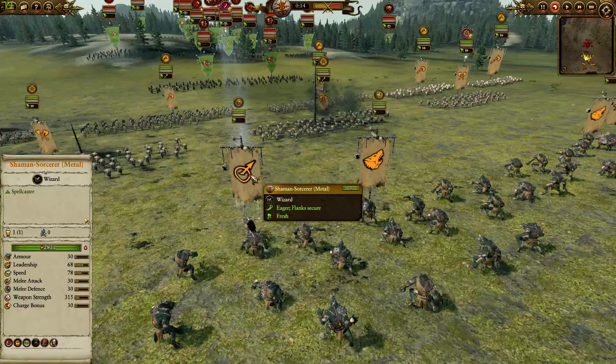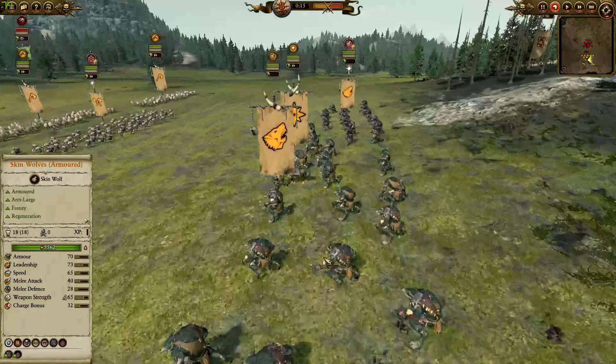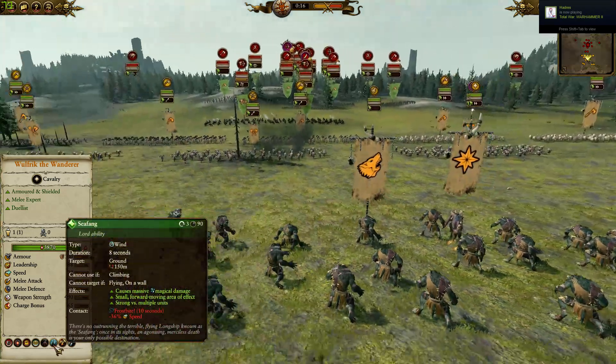We also got the Shaman Sorcerer of Metal with just Final Transmutation and the Plague of Rust — he's on horse. And we also got Wolfric over here with the Hunter of Champions, the Fight or Die, and also the Sea Fang boat.